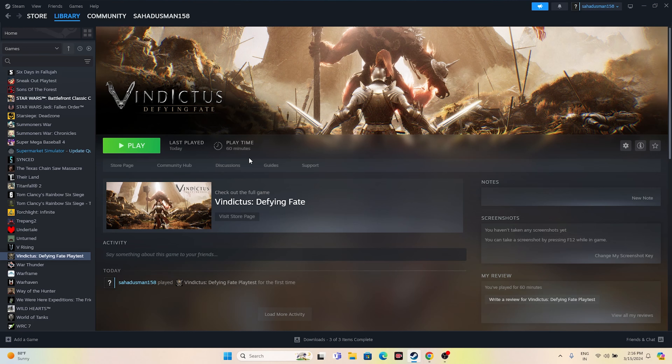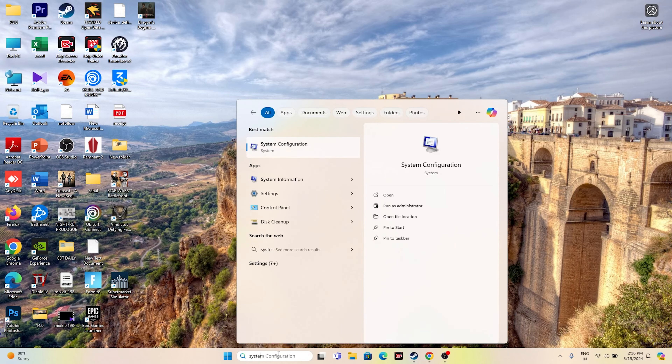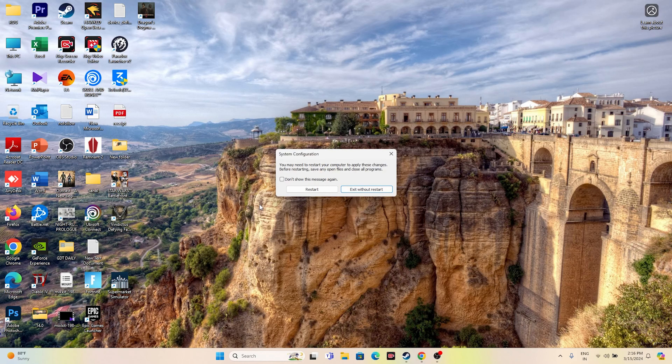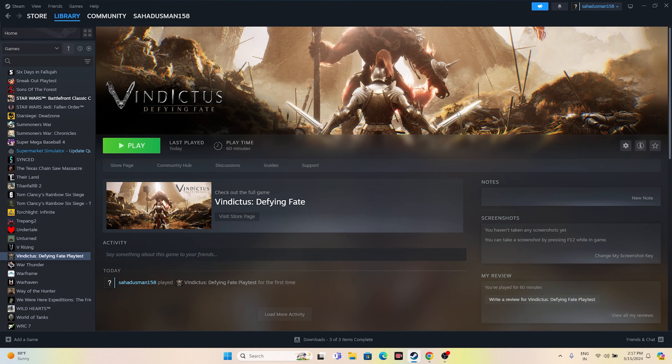The next step is to perform a clean boot. Go to the search bar and search for System Configuration. Go to the Services tab, check 'Hide all Microsoft services', then click Disable All, then Apply and OK. It will ask for a restart — go ahead and restart. After the restart, go back to the game and try playing; you should notice a difference.